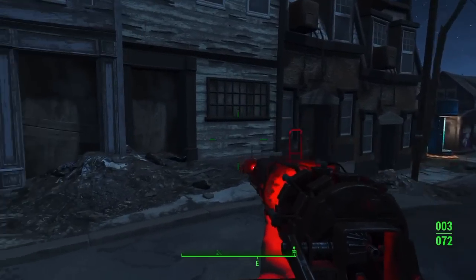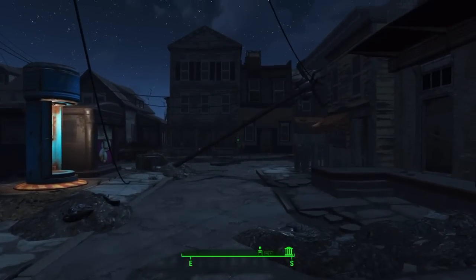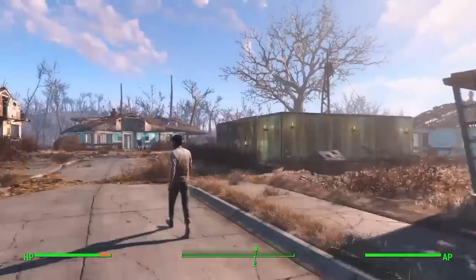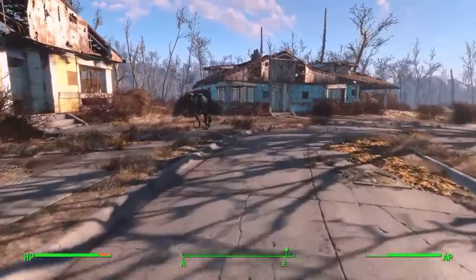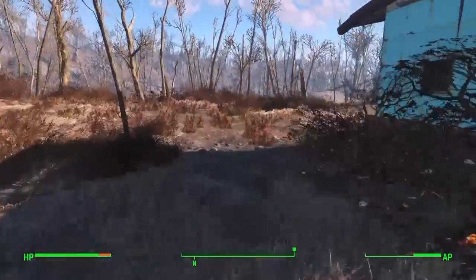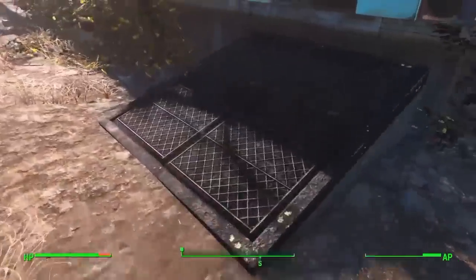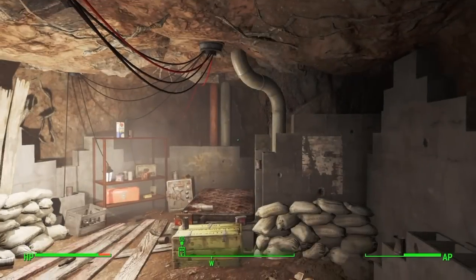The first location is going to be in Sanctuary itself, pretty much right where you begin the game, so it shouldn't be hard to find. Start at the garage and look to your left. All you need to do is run straight to the house that is immediately to your left if you're facing the garage. Go around the back side of the house and there's a root cellar. This is really easy to miss — I actually missed it quite a few times and stumbled upon it completely by accident.